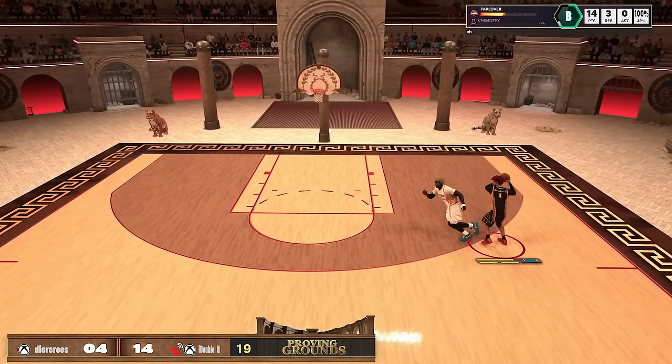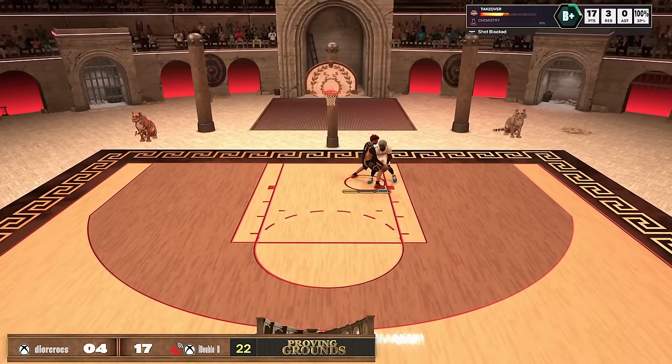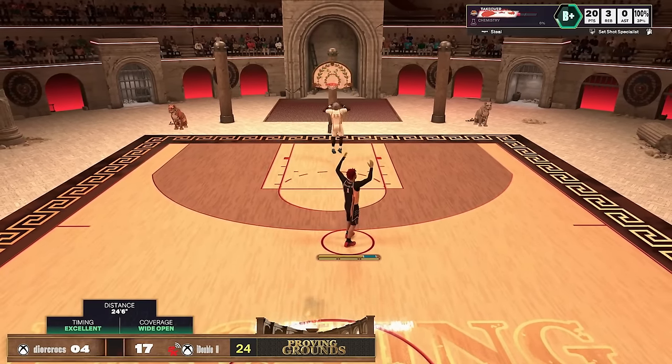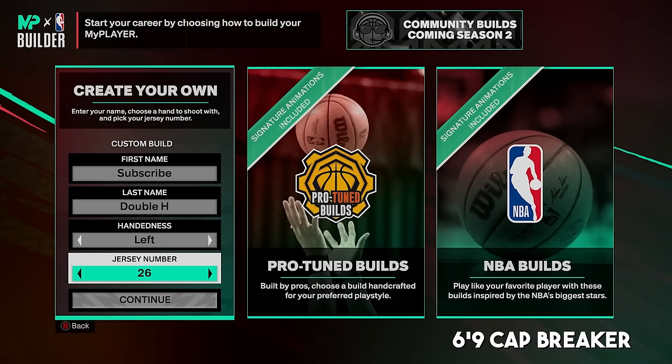This build's insane — the takeovers it gets are also insane. I'm getting a crazy amount of stops when it comes to people drop-stepping me or trying to abuse post scoring gameplay and broken mechanics in this game. It also can guard guards — if anybody goes by it, this build gets a 93 block, it's forcing people into pickup animations, getting rebounds, has long wingspan, still dribbling, still getting to the basket.